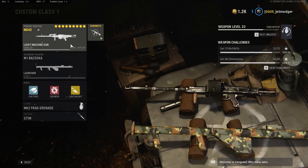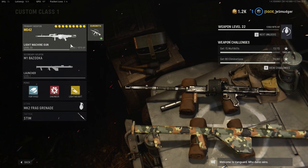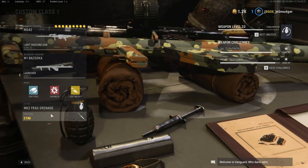What's good everyone, it's Budgie here. Let's talk about the Bazooka and how to get it gold as painlessly as possible. I know a lot of people look at it and kind of despair, but it's actually the easiest launcher I think we've had to get gold in quite some time, especially one that doesn't lock onto vehicles. Let's run through the perks real quick because there are no attachments.